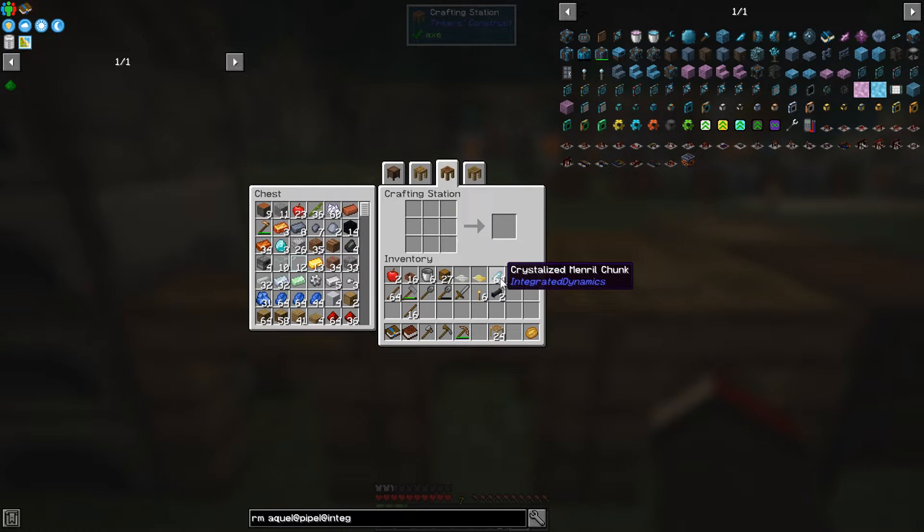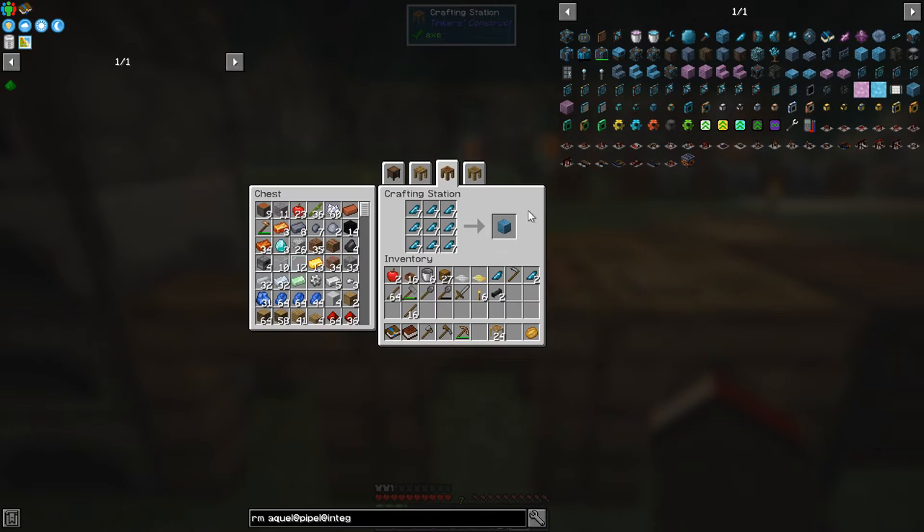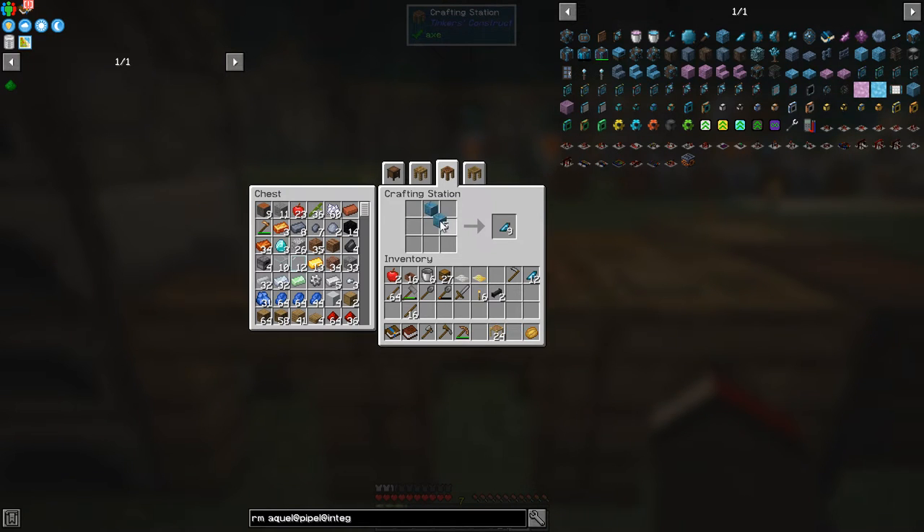We're going to need six blocks of crystallized mineral — 18 in total — so let's have a look. We need six of these batteries; we've got seven, so we might have enough. I wanted to put one away like that, which gives us a quest reward because we've just completed one of the quests.